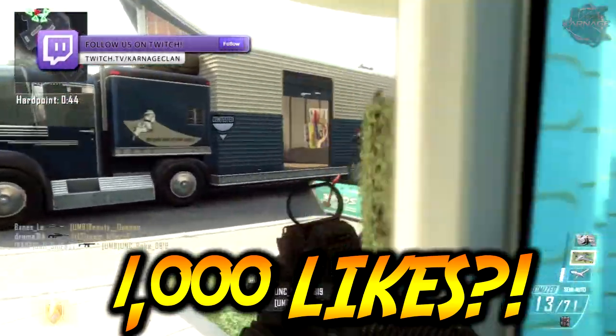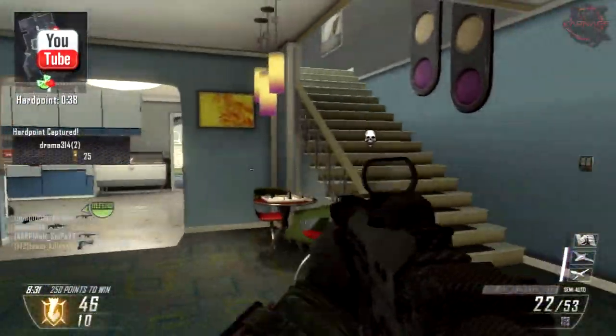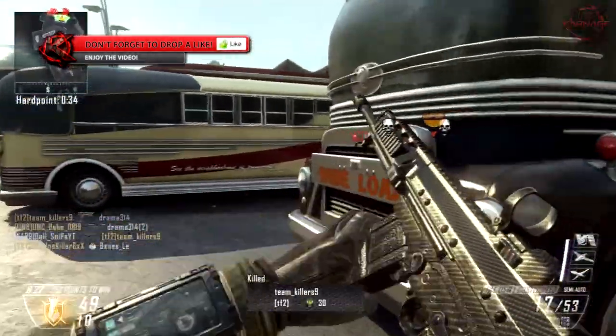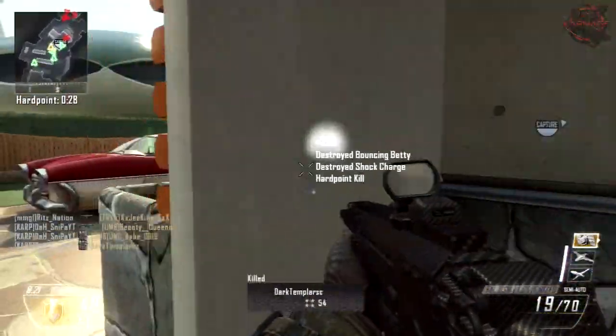I can't put it on screen unfortunately, but I will link it down below. There'll be a little link - just click that, it'll open an image and you'll be able to see what I'm talking about. This image is a poster or advertisement for the prestige edition for Black Ops 3.